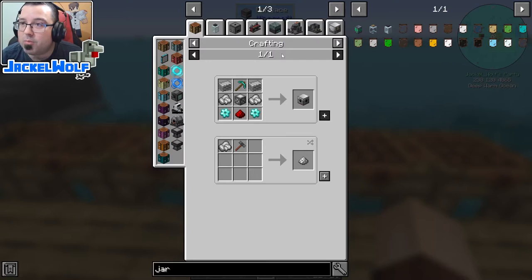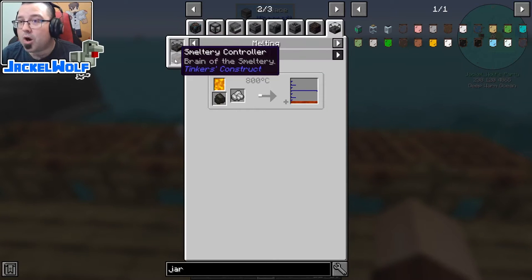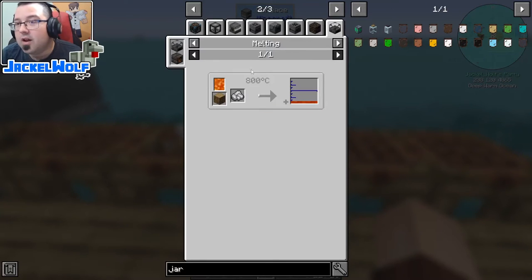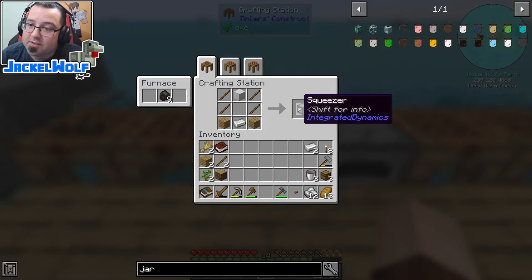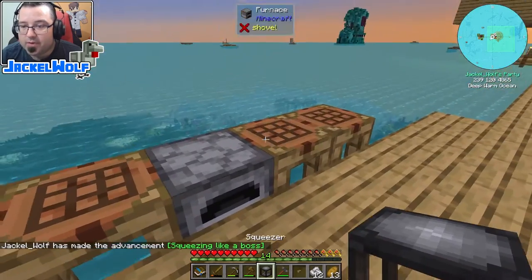There are two ore-doubling options we can access right away. One is smelting, but to start smelting we first have to make a melter — the melter only gets us one ingot and three nuggets, and the proper smeltery requires lava which needs a tempered jar, still a couple of steps away. The other option is the squeezer: to make it you need two wood planks, one iron ingot, four sticks, and a block of iron.